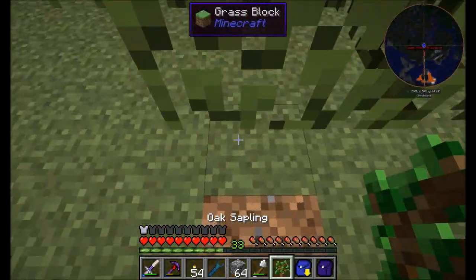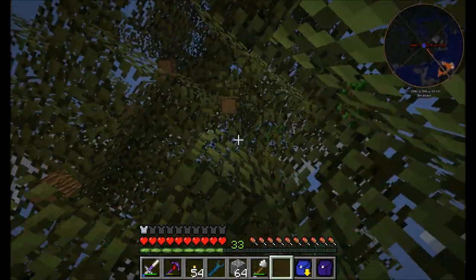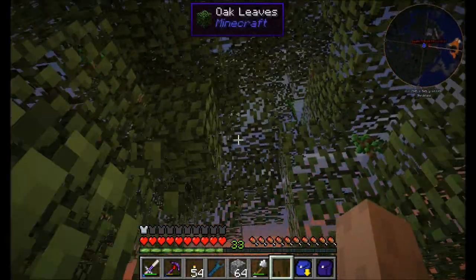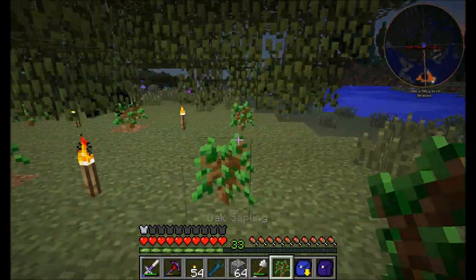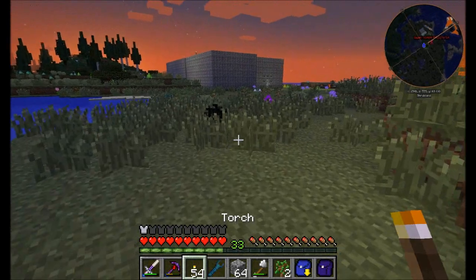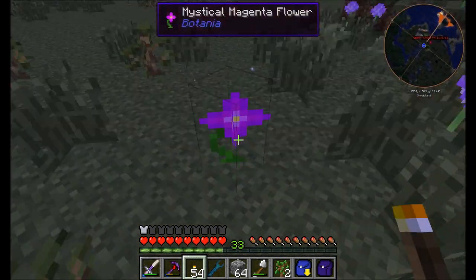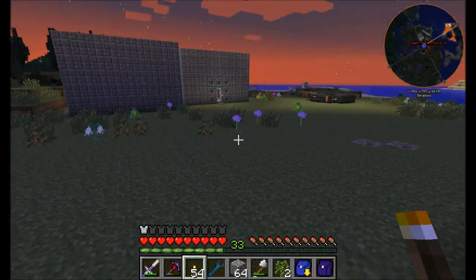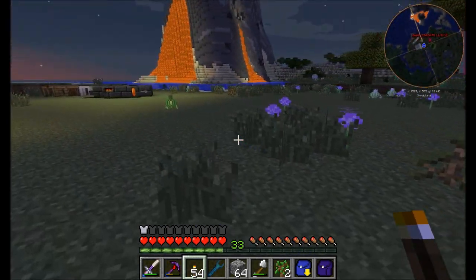Botania will give me access to a bunch of not only items but some really cool blocks and things that'll help me moving forward. I'm trying to focus on items that will help with the next set of stuff, plus it has some pretty neat cosmetic stuff too. Looks like it's getting dark. Here's an example of a Botania flower — there are lots of them, you can't miss them, they're in world gen all over the place. They have little particle effects shooting out of them every now and then.